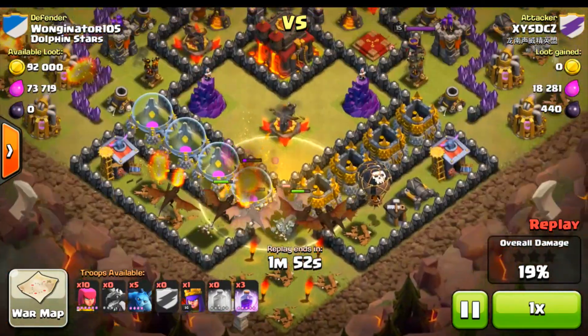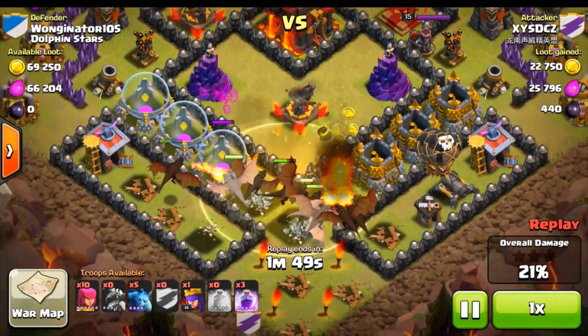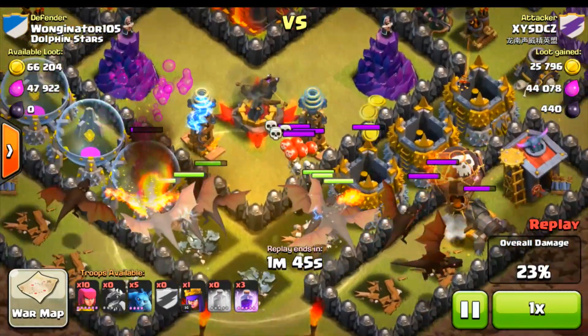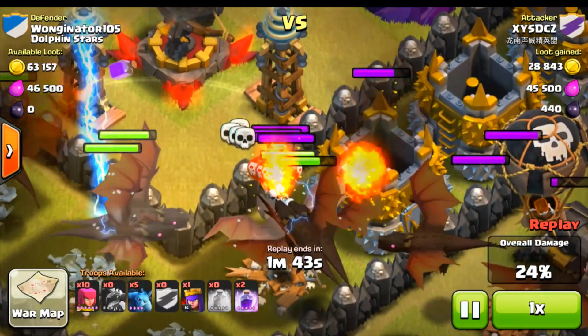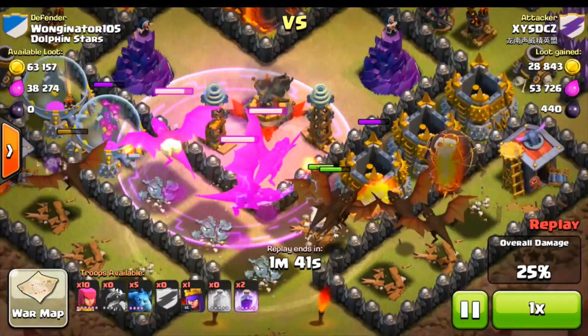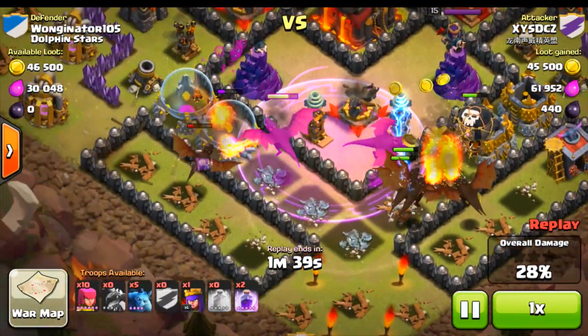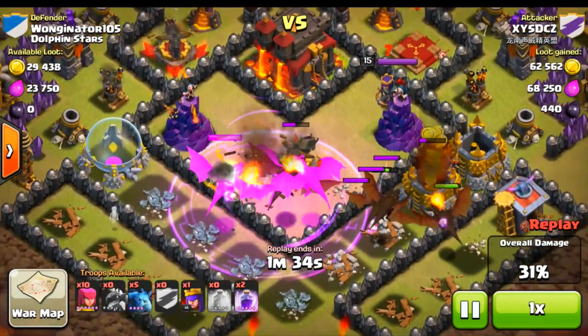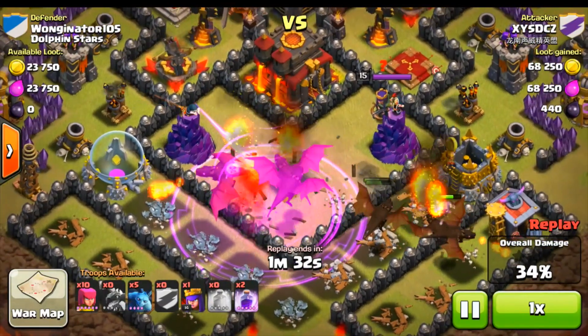Man this base is looking cute. Look at all these freaking storages, that's looking pretty nasty. Oh here comes the cutie little flying skeletons. Dragons are like, not going to waste my time with you. He's going to go ahead and make his way up towards the center, going up from the bottom.